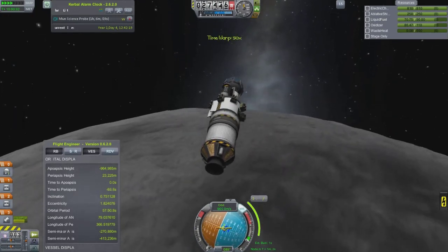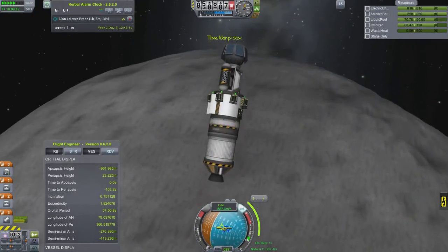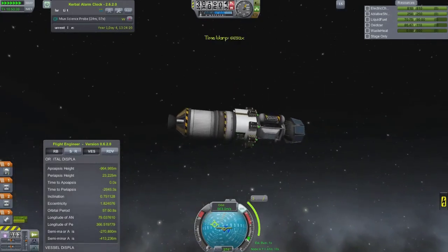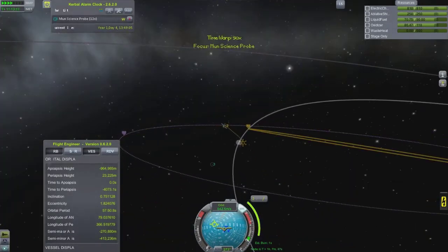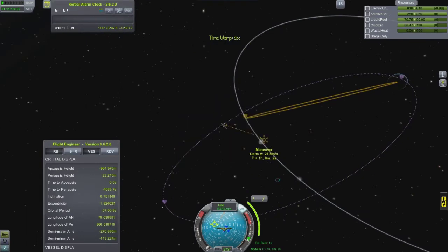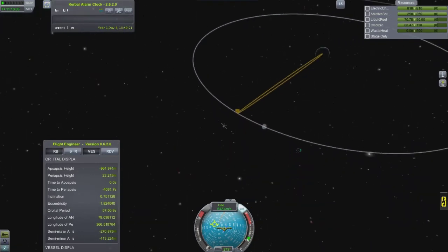Once the batteries on probes die, you can't do anything — you can't operate the probe at all, unlike a capsule where you can still do movements with it. Also, with Deadly Reentry, if you don't have any battery power, your Kerbals will freeze after a few hours in space.